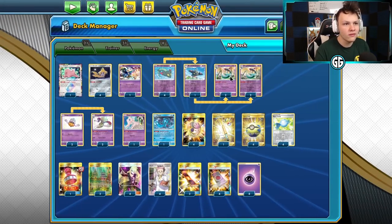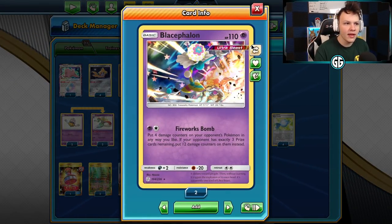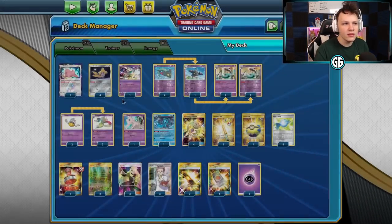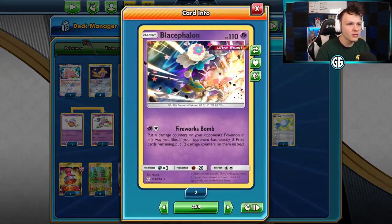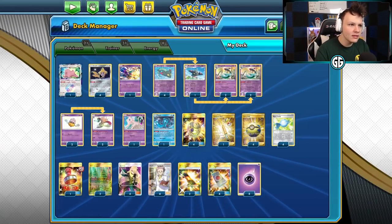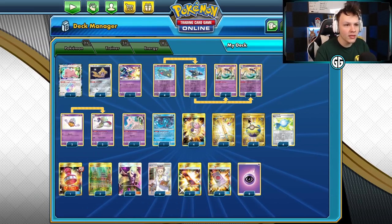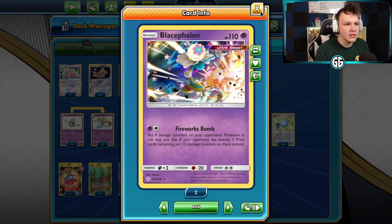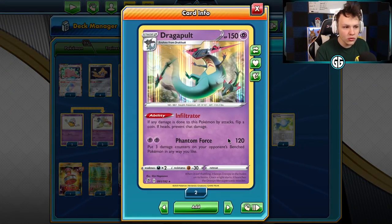That's the main point of the deck — just set up a bunch of Dragapults. We've got a 4-1-4 Dragapult line. The only other attacker I have currently is baby Blacephalon. I had a Giratina in here at one point but stuck with baby Blacephalon because we need something a little bit easier to attack with on a turn, and baby Blacephalon is the most consistent one. It's the one-prize attacker in the deck.